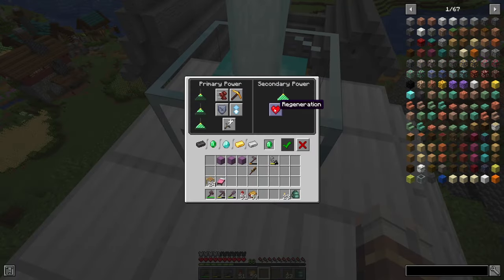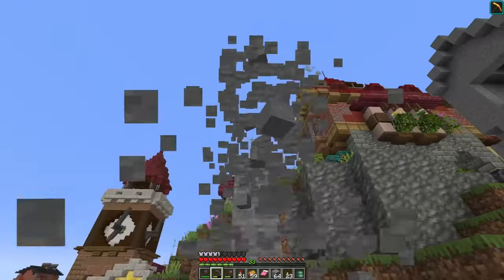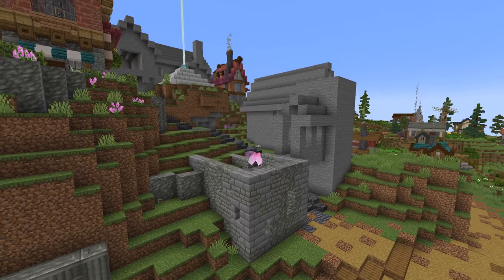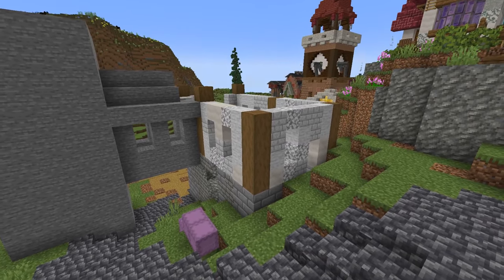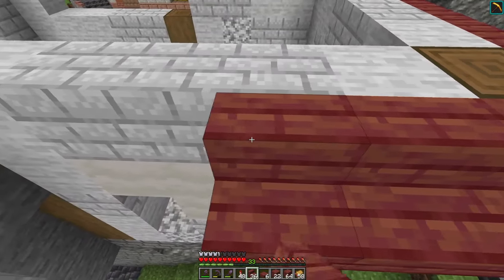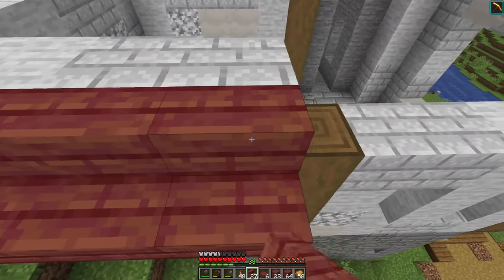We're going to give ourselves haste too with this one so that we can mine away the stone much faster. And with our temporary stone torn down, let's build up a new foundation using a mix of stone variants. Then for the walls, bringing in some smooth stone along with diorite and mushroom stems. With the walls in here now, I want to get working on the roof. This is going to be a little bit of a different one — I've done it in the past over at the other gatehouse on the opposite side of town, and I want to bring it back in here with a bit of a twist.